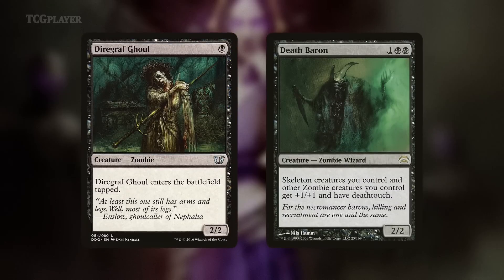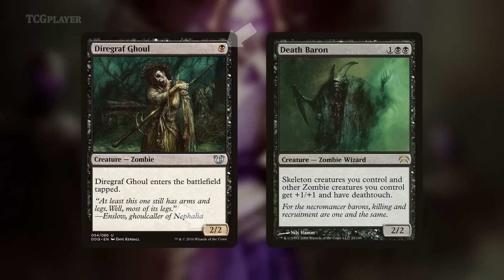The reason M19 revitalizes the otherwise undead is partly thanks to two important reprints: Diagraph Ghoul and Death Baron. The first one's got aggressive stats to give you some aggressive starts, and the other makes it really, really difficult for opponents to block. All your creatures now trade with everything — thanks, Death Touch!